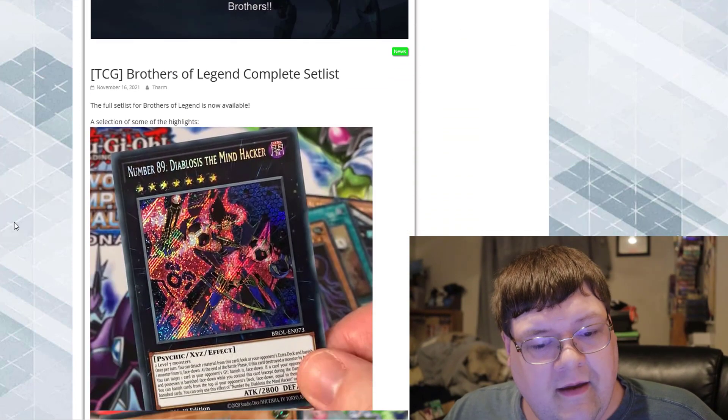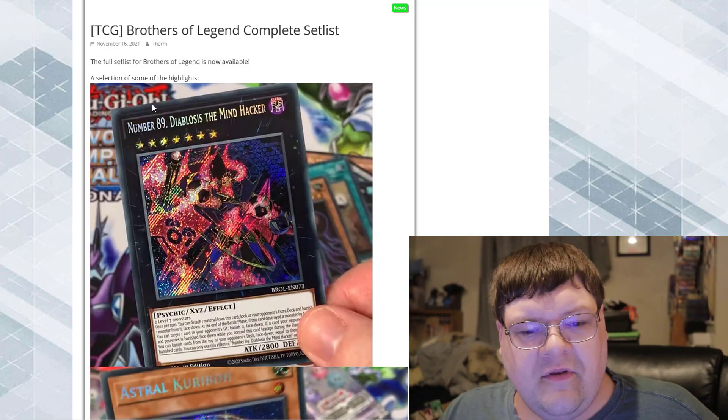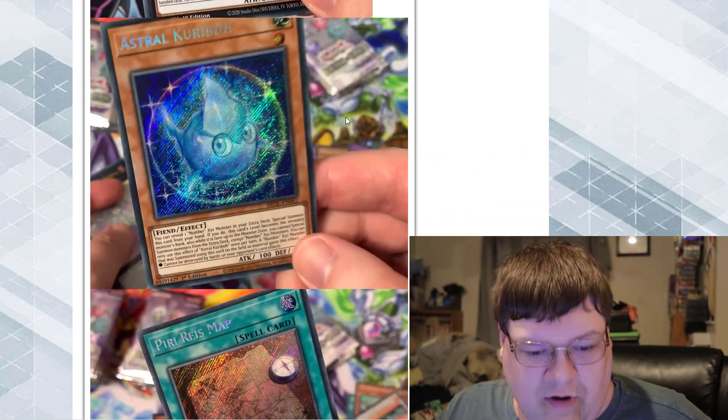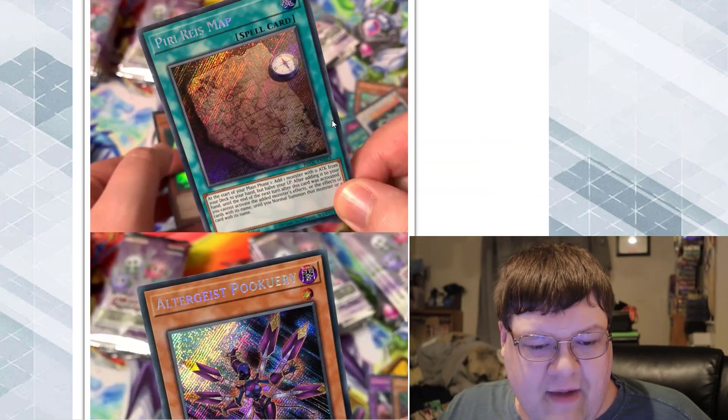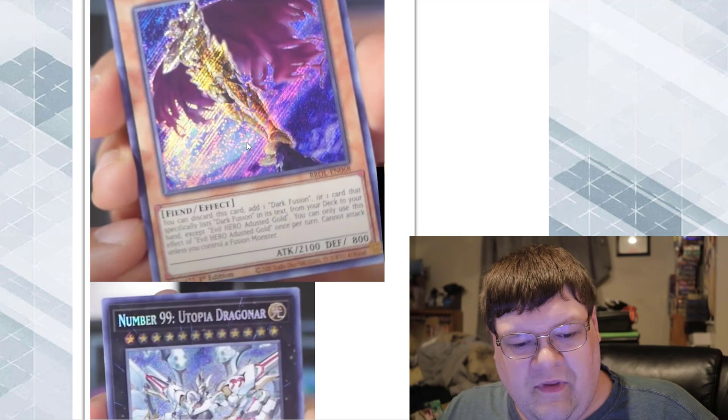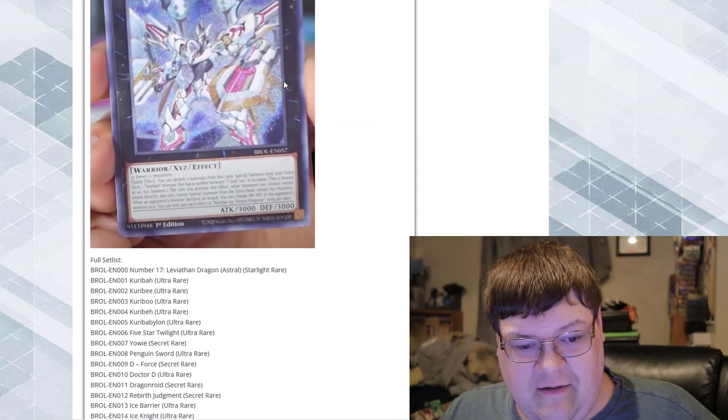The full Brothers of Legend card list is put together for you guys here. Some of the highlights we've already kind of talked about: we've got Mr. Diabolsis, Astral Karibo, Pyre's Map, Punguri, Alternate Utopia, and Adjuster. That's really good — and Utopia.